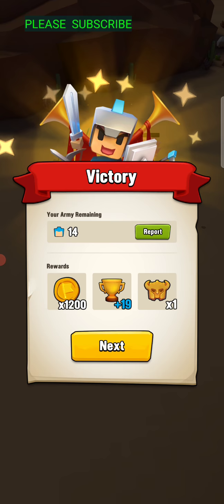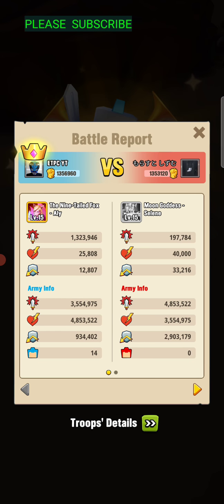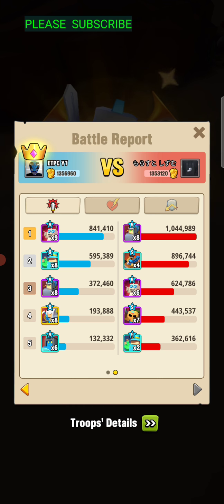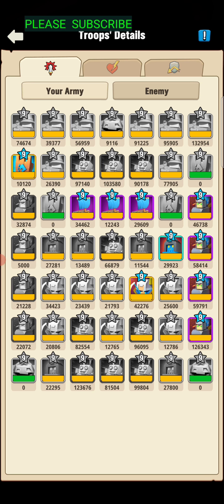Usually my pirate ships up front can handle the initial onrush. Even though — wow, 1,800,000. What did my pirate ships do there? They didn't do so hot: 29,000, 12,000, 34,000. Of course, Selene has a lot of power at the front and you're not going to do a whole lot of damage.